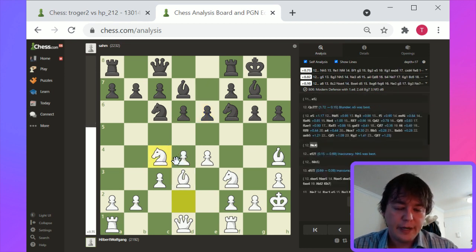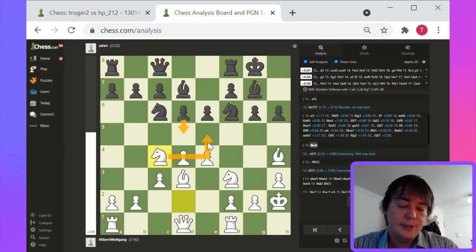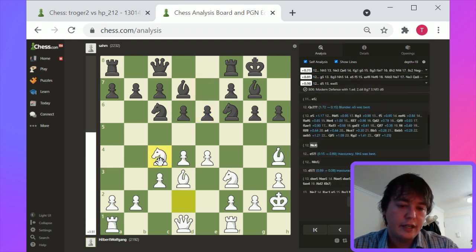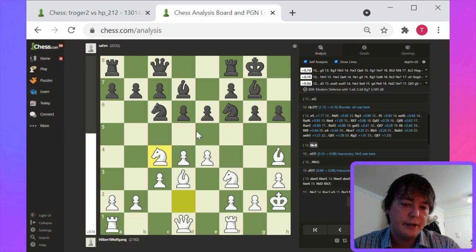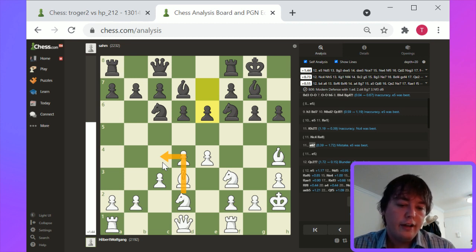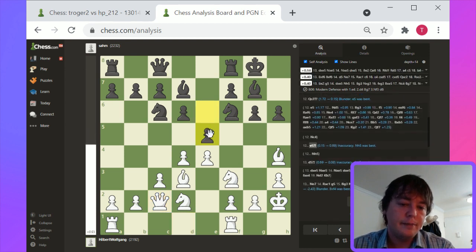I'm going to look at Knight c4 for a more fundamental perspective. Knight c4 basically develops the knight to an outpost where it looks pretty strong. d5, pawn takes d5, pawn takes d5, Knight e5 — moves it to a different outpost where it's pretty strong. But overall, Knight c4 looks pretty playable for white. It's more of a development with a transparent reason for being played. This knight becomes much more mobile on c4 as opposed to d2 — this knight doesn't really have anywhere to go to progress.